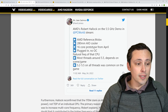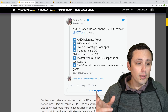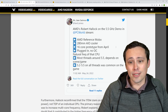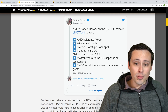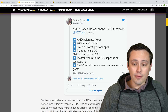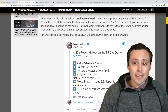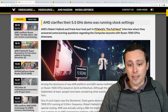The demo used the same AMD reference motherboard, a 280-millimeter AIO cooler, and a 16-core prototype Ryzen 7000 chip — likely the 7950X. They confirmed it was plugged in, no overclock, just the natural frequency of that CPU. They also confirmed that most threads will go to around 5.5 GHz, depending on the scene and the game, and that 5.2 to 5.5 gigahertz on all threads was common. Based on those responses, this does not appear to be any kind of trickery — 5.5 gigahertz does seem to make sense.